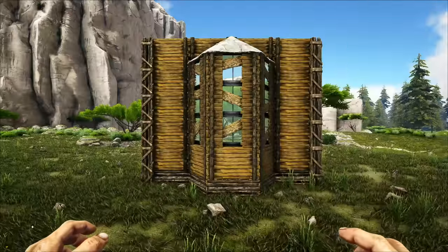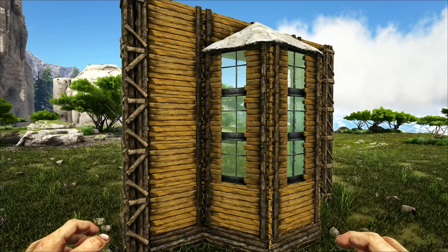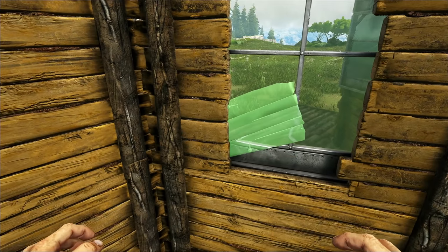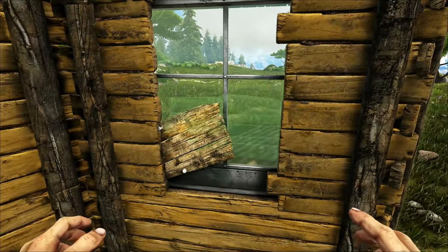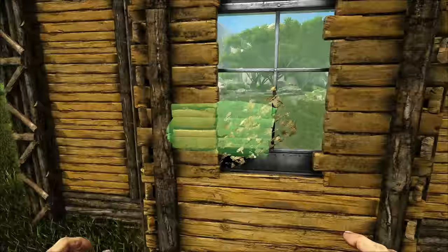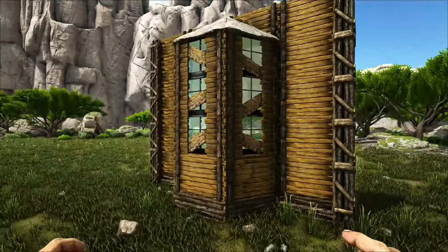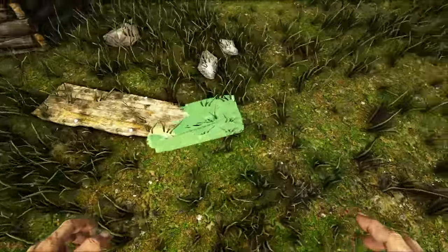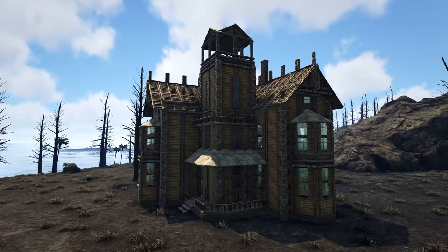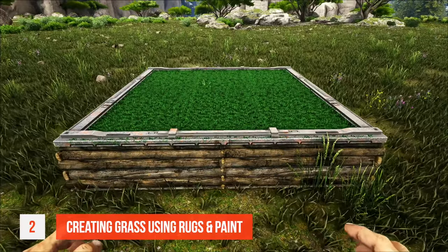Tip number one: using wall signs to create boarded windows. This one's very easy and creates a good-looking effect. First, head over to the greenhouse wall, then select the wooden wall sign and rotate it. Place another wall sign to create your first board, then continue rotating and placing wooden wall signs to create boards on all the windows. Placing the wall signs at different angles gives the build a more natural look. Another idea is to place wall signs on the floor to make it look like the boards have fallen off the windows. I used this technique to board the windows up on the spooky mansion stream and also on the creepy house build.